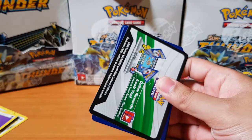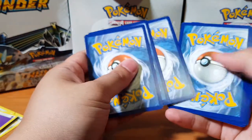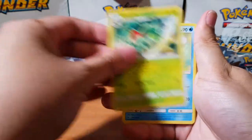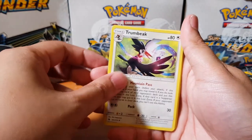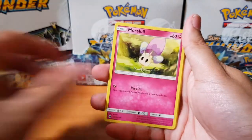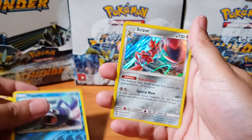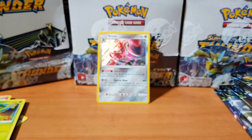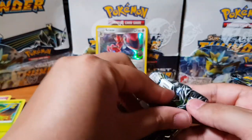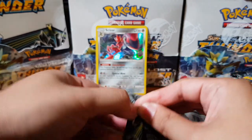Alright, here we go — I'm hoping this is the secret rare. I haven't pulled the secret rares yet so let's find out. We got Grovyle, Bonsly, Trumbeak, Spinarak, Rockruff, Poipole, and Chansey. For the rare — oh, we have a Scizor holographic! There we go guys, so we started off with a Scizor!